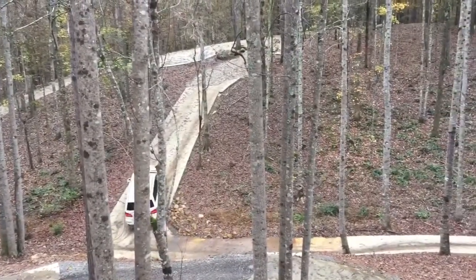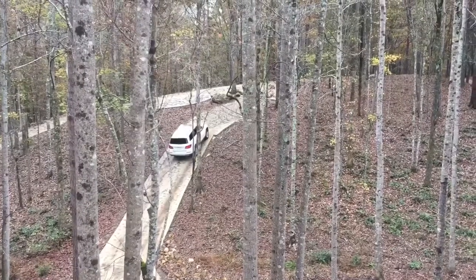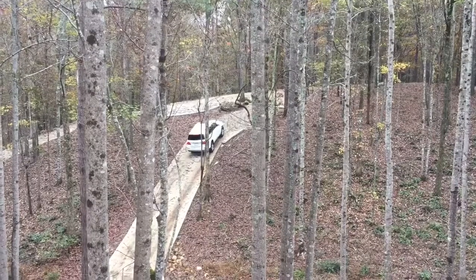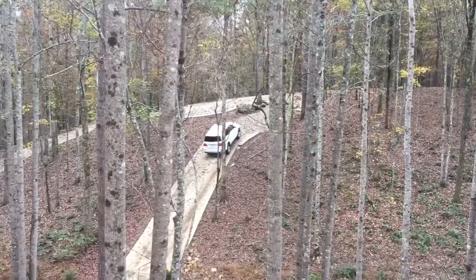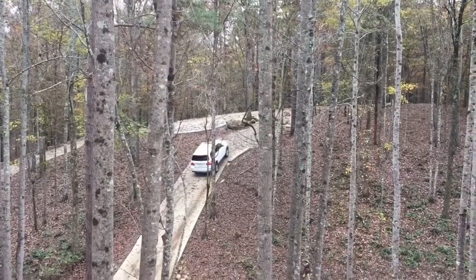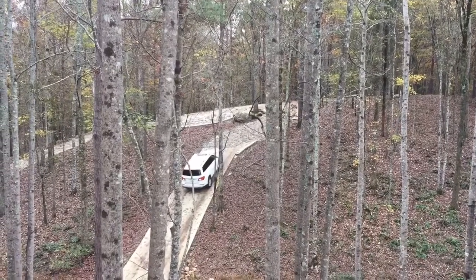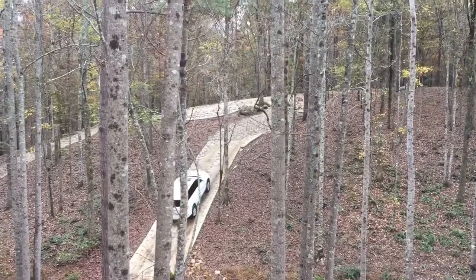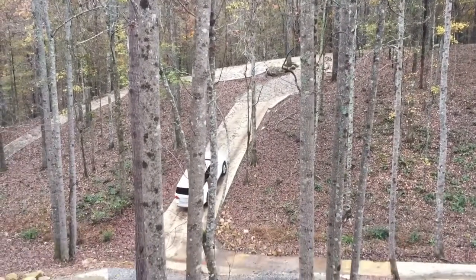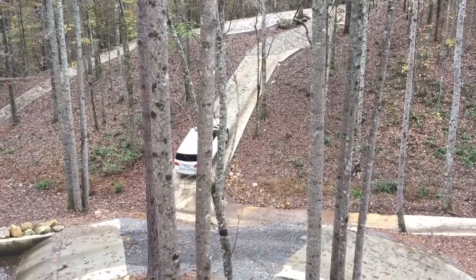This is actually about a 45% grade going up the hill. As soon as he stops at the top of the hill, hill assist kicks in and keeps you from rolling back. What he's actually doing is setting the DSR — the downhill speed regulation. Keep in mind that the DSR works in reverse, forward, and neutral. You can set it anywhere between one mile per hour up to 11. On this track, we set it at one mile per hour. No braking needed when in DSR mode.